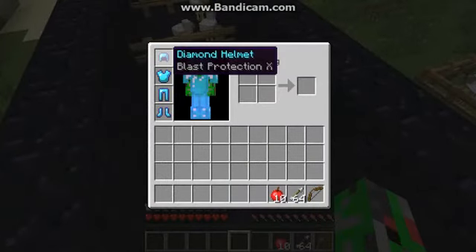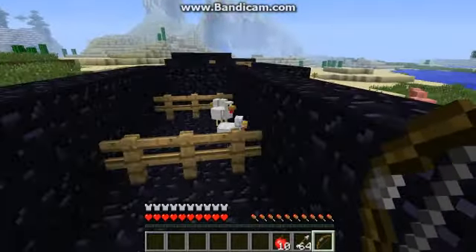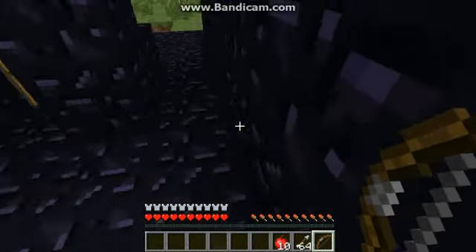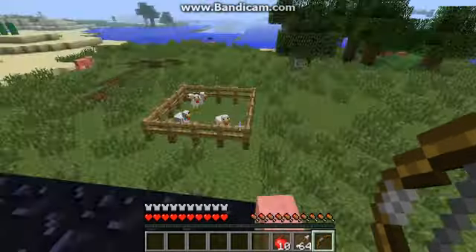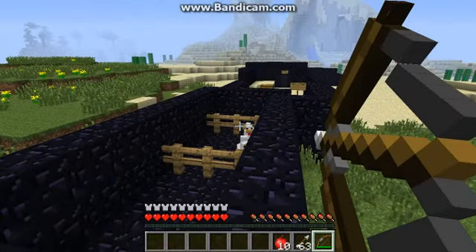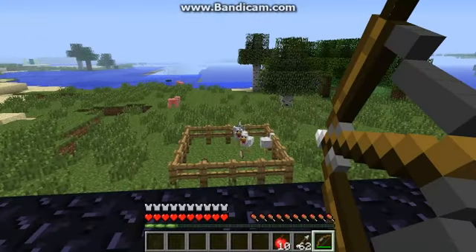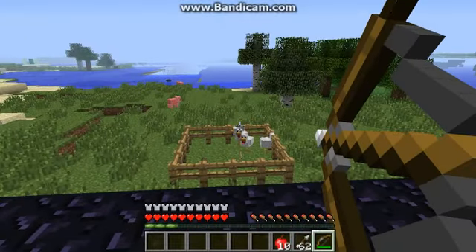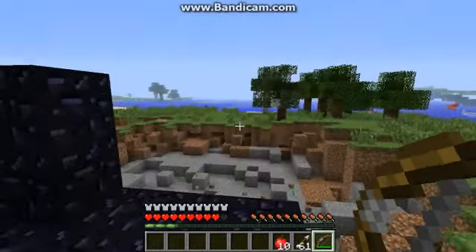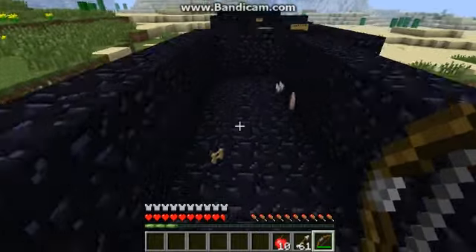I have no idea how to get Blast Protection X stuff and I'm going to need it. It wants us to shoot the chickens — you can tell they're explosive chickens because they have blue on them. Shooting them is not a good idea, ever. Look at that much destruction, and that's with obsidian all around. These chickens are evil — don't mess around with them.